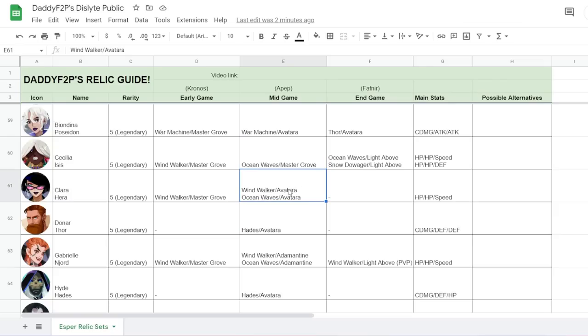For Clara, there are two main builds: the Windwalker Turn 1 Advantage build, and the Ocean Waves Skill Cycling build, which I think works much better especially in a tanky DPS comp. If you're running a Speed Cleave, then Windwalker might be the better choice.